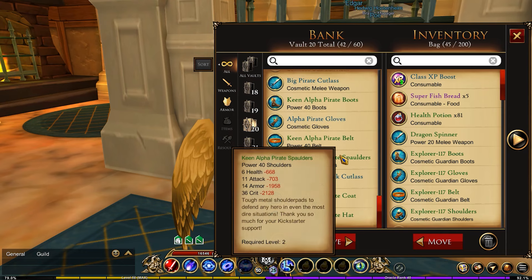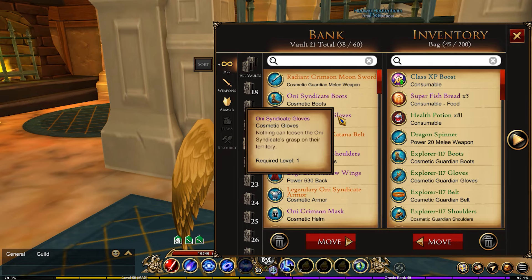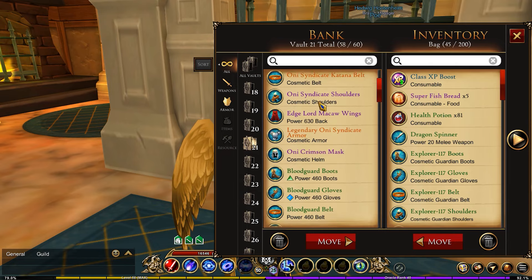For my twentieth vault, it's a bit miscellaneous but these are all Guardian or Alpha-related stuff.